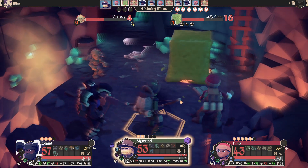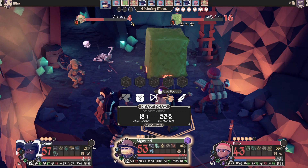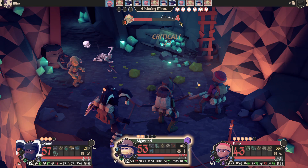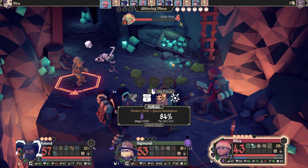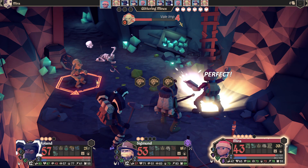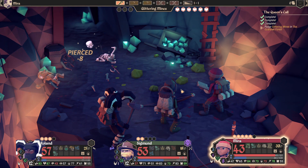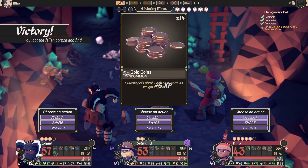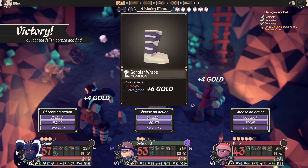We'll just use Mira on the jello cube — the odds of getting a perfect attack on him are pretty low otherwise. That should one-shot the cube — nice, 23 damage! Mira's accuracy is pretty impressive.